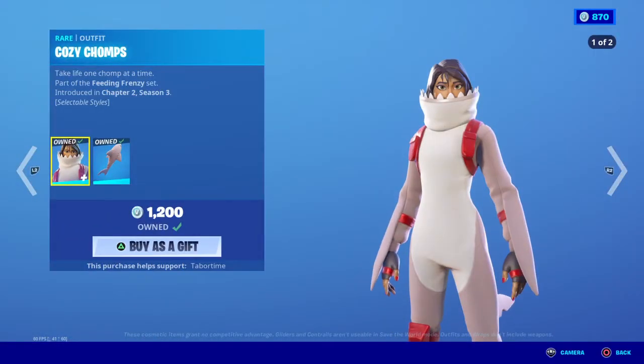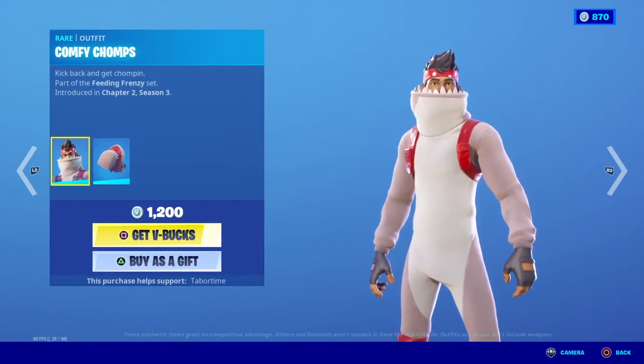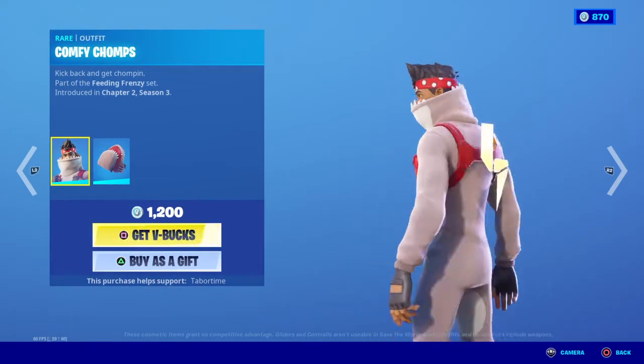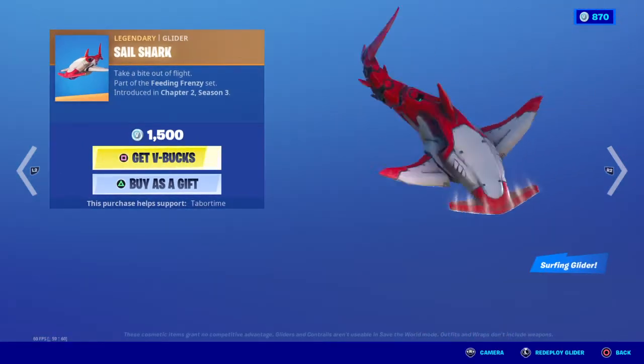We got Cozy Chomps with the back bling Sharky Shawl. It comes with the Ediselle — tail on, tail off. Comfy Chomps has tail off and tail on styles, and it comes with the back bling Overbite. Tail Sharp is a surfing glider, it's pretty cool.